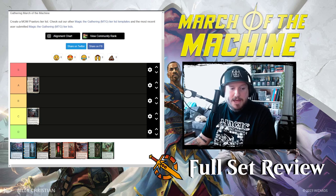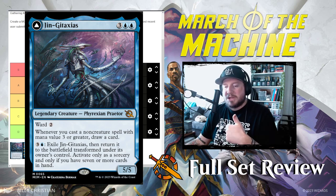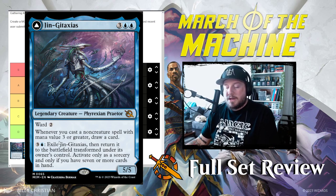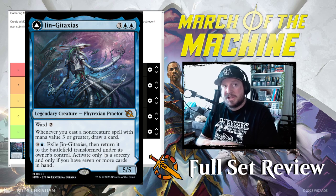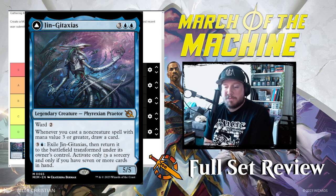Next up, Jinkataxi is three blue blue for a five-five Phyrexian praetor — one more mana but it's a 5/5 so it actually does good damage. It has ward two, so it protects itself. Whenever you cast a non-creature spell with mana value three or greater, draw a card — so it cantrips all of your expensive sorceries, enchantments, instants, or battles. Then you pay three and a blue to exile Jinkataxi and return it to the battlefield transformed, but only if you have seven or more cards in hand.